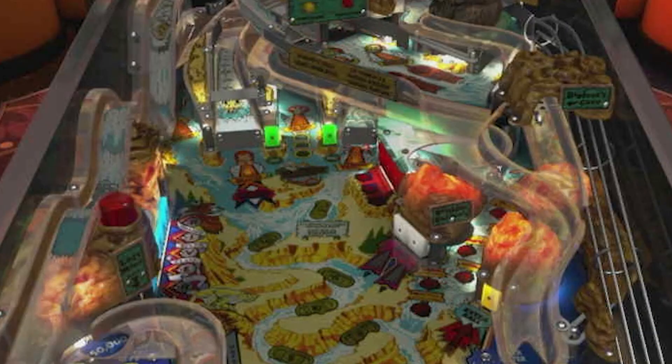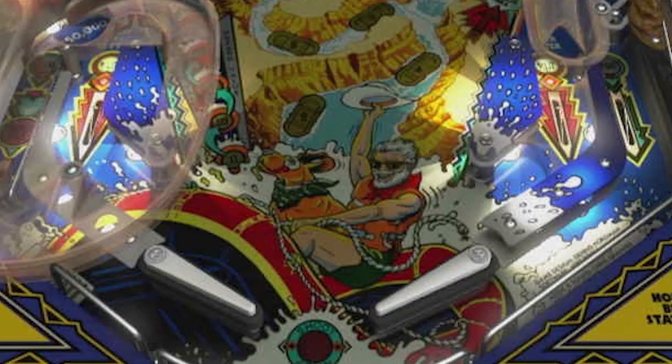Other shots around the board are those orange lights — those will advance your wraps. River is all about your bonus; it doesn't matter as much but collect River for your bonus. These are your two most important shots in Whitewater: they are your jackpots and they are how you start your missions.